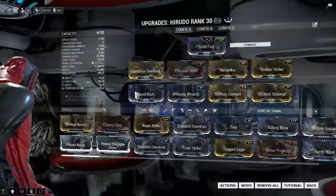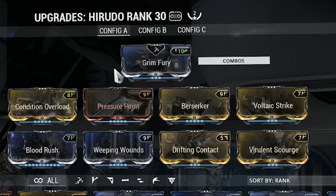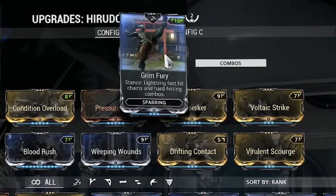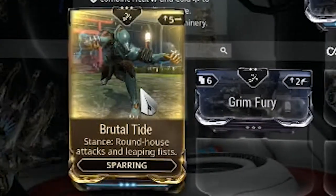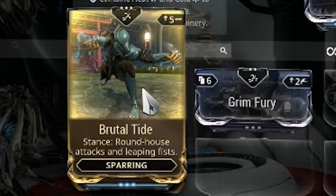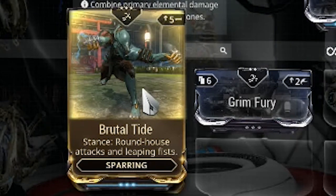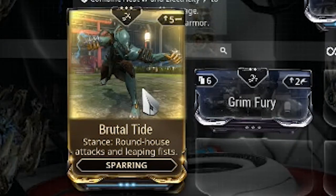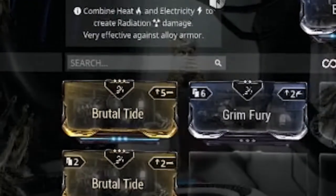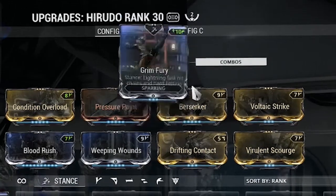So let me show you what I'm working with for mods. The first thing you must have if you want this build to work is Grimfury. The other one I was using, Brutal Tide, is garbage — it has these long-winded spin attacks and all sorts of things, getting all fancy. It costs a lot of time doing those animations when you're not actually beating up the mob.